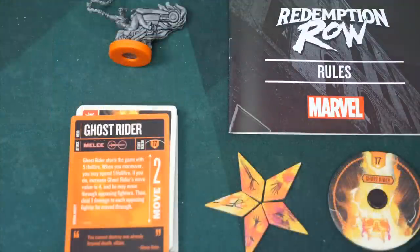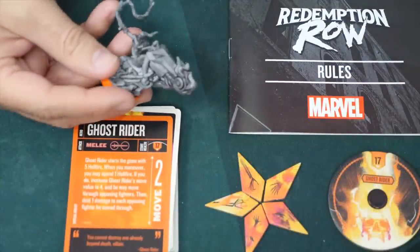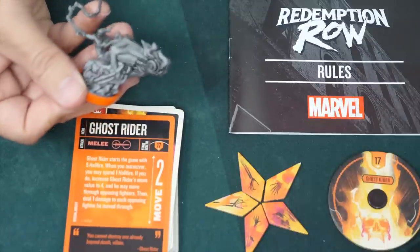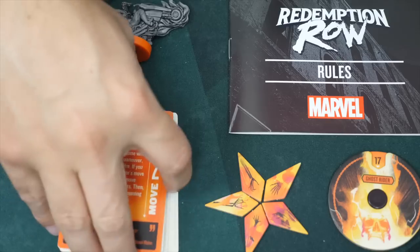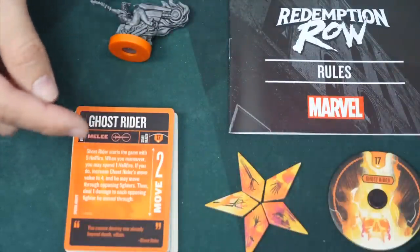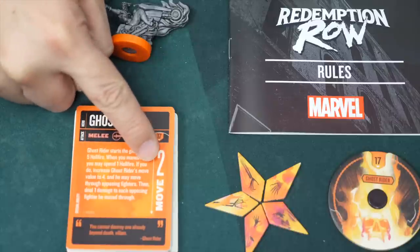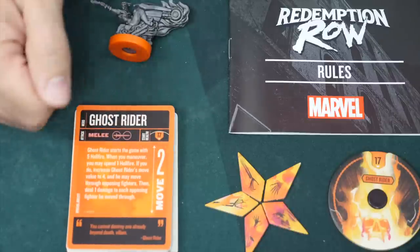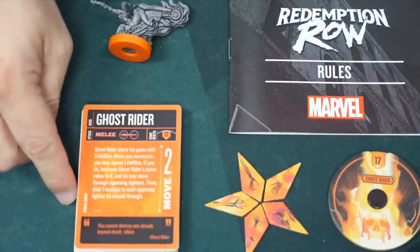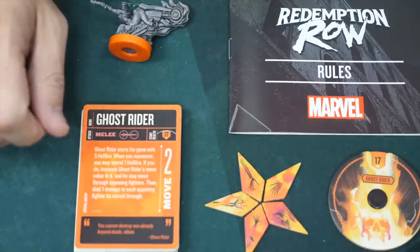Next up we've got Ghost Rider, who has one of the absolute coolest miniatures in Unmatched — mounted on his bike with that fire chain behind him and the whole thing covered in flames. He's got 17 health and five Hellfire Tokens, beginning with all five. When he maneuvers, he can spend one to move four instead of two, moving through enemies and dealing one damage to every enemy he moves through. Very powerful — he can do a little damage just by running through them, which is a very nice control mechanism.